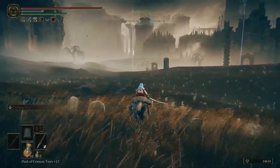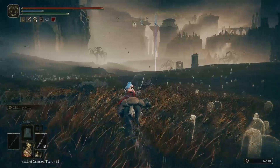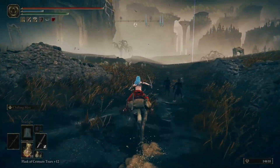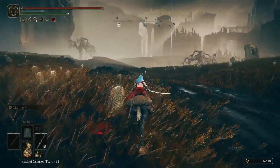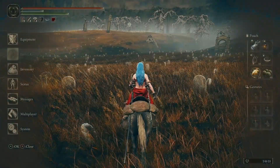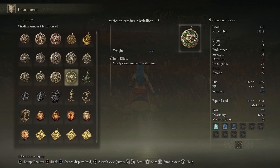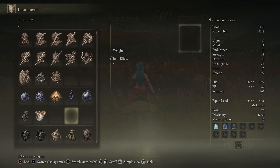So the fire giants are basically the equivalent of those Erdtree Avatar things from the base game. If I do find them, I want to kill them because there are some good rewards. Let me also see the talisman I got — or maybe not. Where are my runes? They're right here.